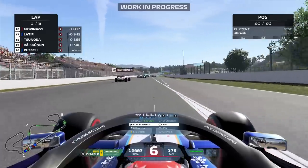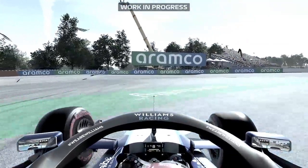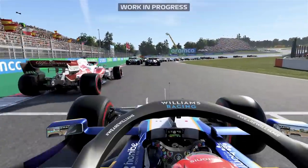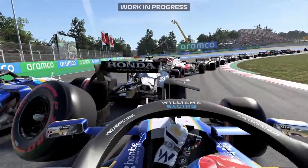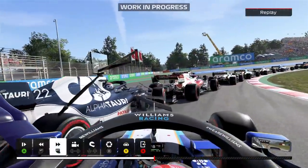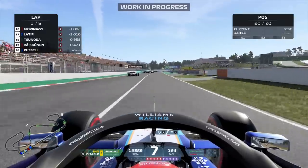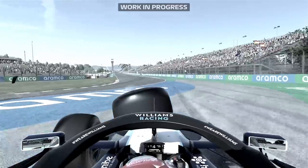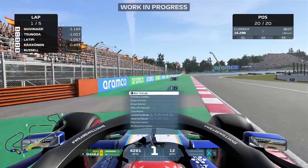Out there now for the fun part. Turn one in Spain - we absolutely clobber the rear wing of Yuki Tsunoda. Slowing down the replay, we surprisingly didn't make a single dent on his rear wing, which is unfortunate. Worth noting this is an early version of the game, and Lee Mather himself confirmed that Codemasters will continue to tweak the damage model leading up to the full game's release.